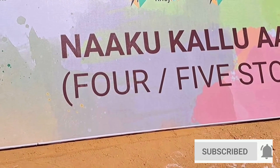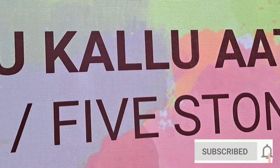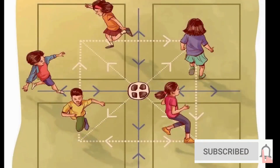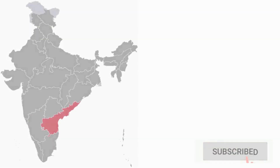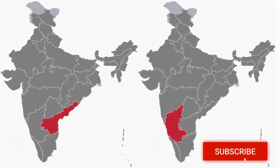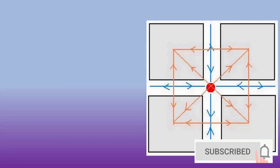Nakukalla Ata, or Four Stone Game, is a very ancient traditional outdoor five-player game played by the children of the past generation until the late 1960s and 1980s in many rural areas of Andhra Pradesh and Karnataka states. Four independent boxes are drawn on plain ground as shown in the figure.